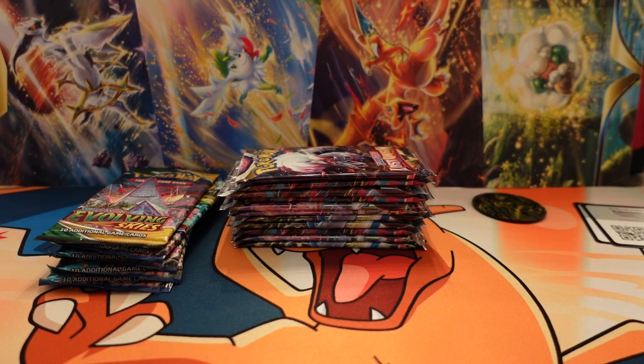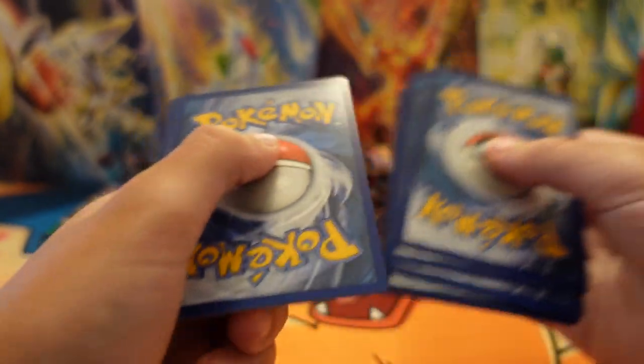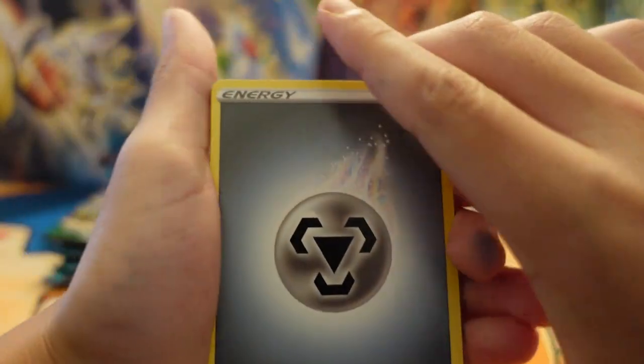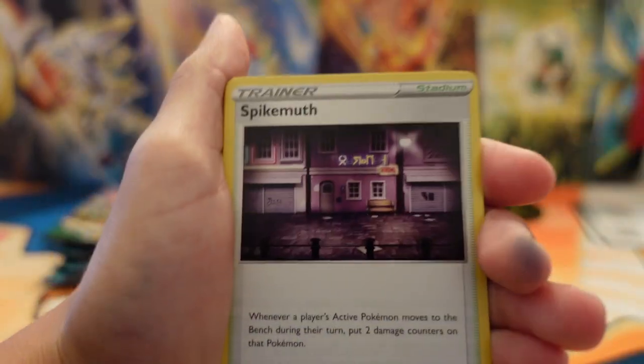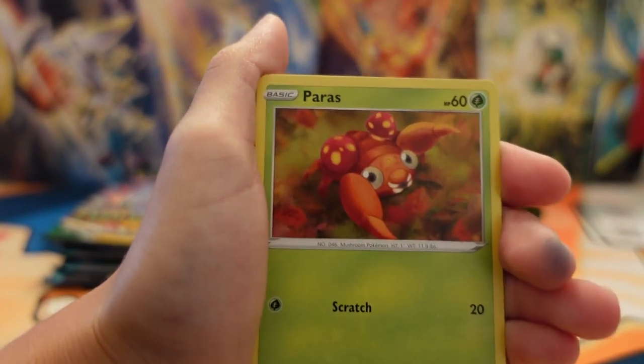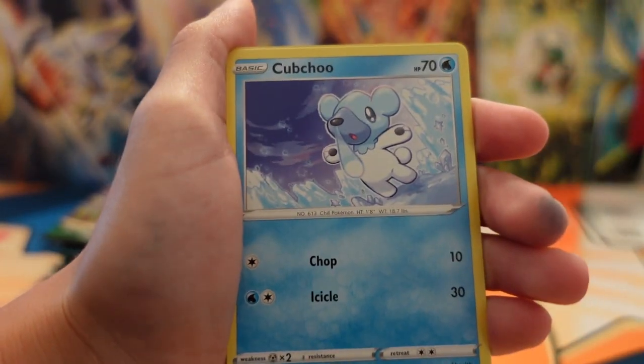I'll show you guys the code cards. I'm going to start doing that now with the code cards so it's faster. I'm going to try to make this like a 20-minute video, maybe less. Last time we opened Darkness Ablaze, we got some good pulls — we got the Charizard — so hopefully we can get the Charizard VMAX.